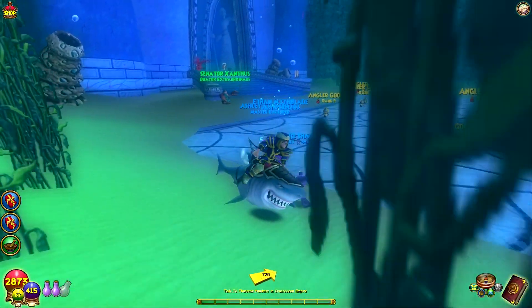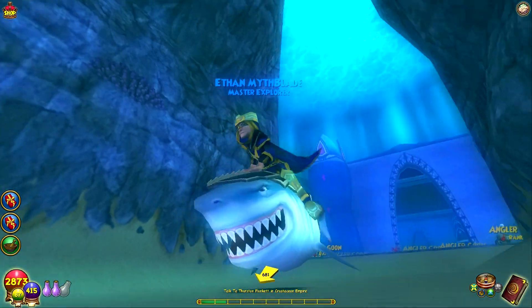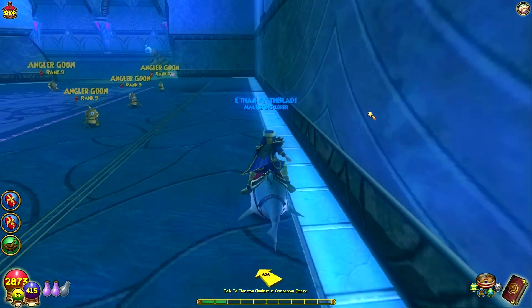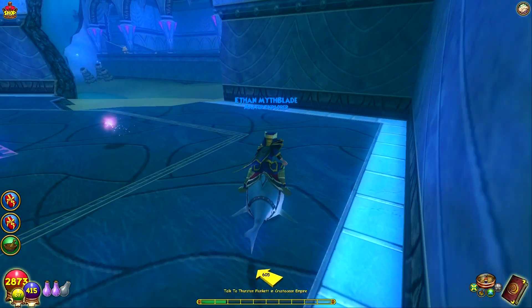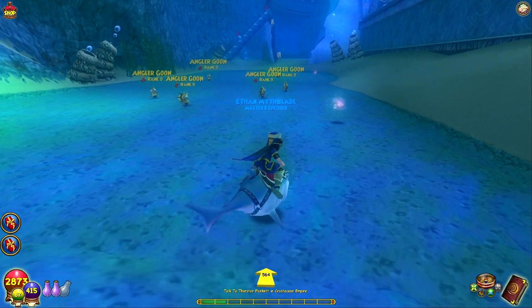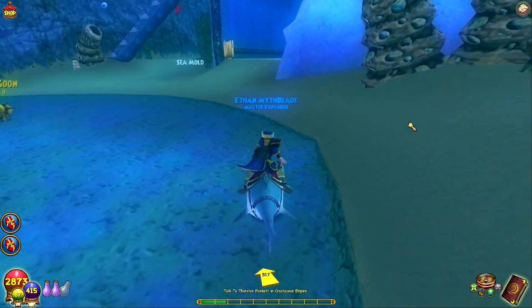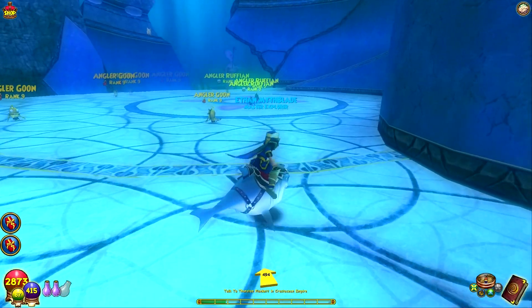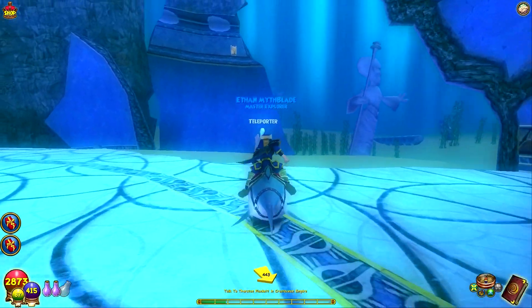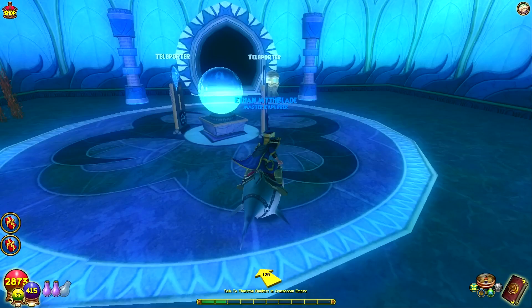We have to go to Thurston before we go back to the Senator — or maybe we're done with Xanthus. We must still have the ability to breathe underwater from way back before we went to the grotto with that device. Did I miss the teleporter? No, I think it's down here. I think this is the quickest way — should have gone back to the base camp. There it is, wasn't going crazy! How the heck did that coral get up there? Thurston — oh yeah, we've got to go in here.